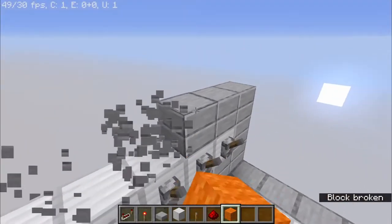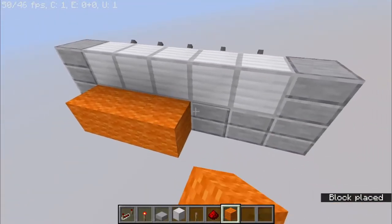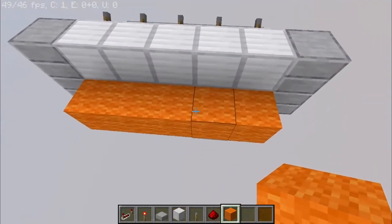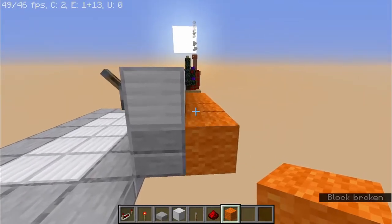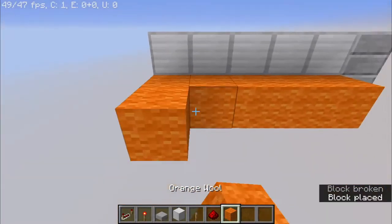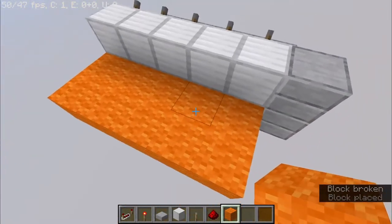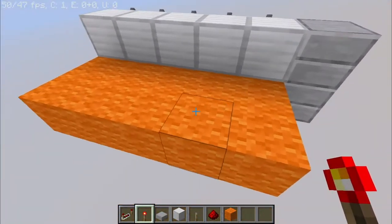So once your levers are built up — I'm just going to destroy that so I have a little bit better view — you're going to go behind your levers and put one block. So you can see we have our levers and then on the block behind them we can put redstone. You need a two by five platform of whatever building block you want — I prefer wool.